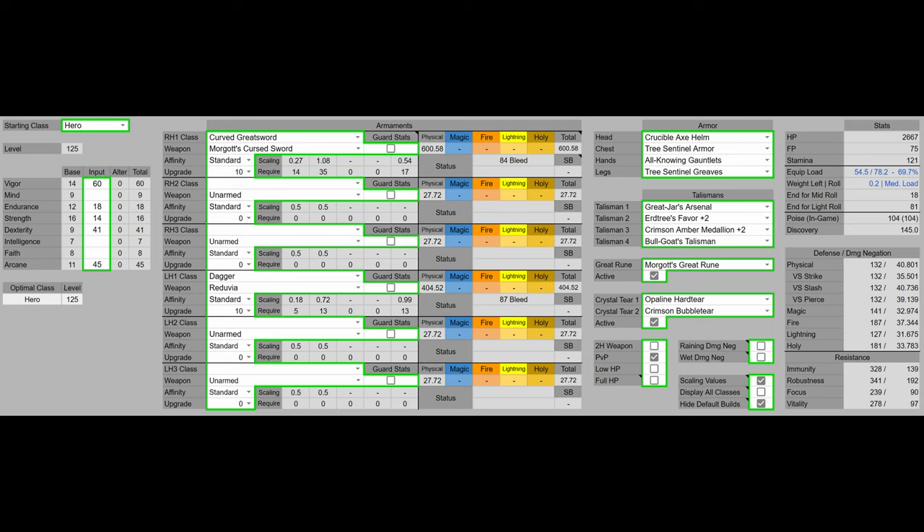For talismans we have Great-Jar's Arsenal to increase equip load, Erdtree's Favor to give more HP, stamina, and equip load, and Crimson Amber Medallion for more HP. For the great rune we have Morgott's Great Rune for even more HP. We also use the Opaline Hardtear and Crimson Bubbletear for the crystal tears, giving more survivability. This build is optimized for PvP, but with Reduvia and Morgott's you'll still do well in PvE.